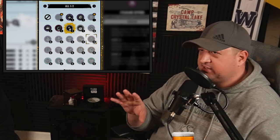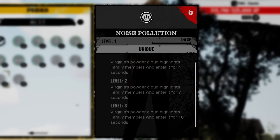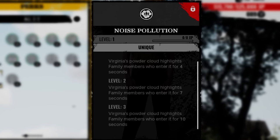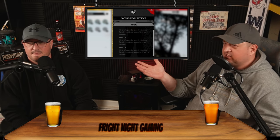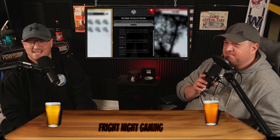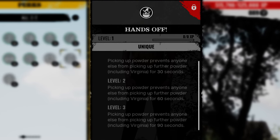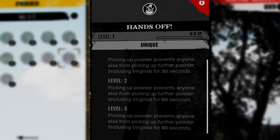Now let's get into the special perks that you can add — all unlocked through the skill tree, though at this point some can't be unlocked yet. The first is Noise Pollution: Virginia's Powder Cloud highlights family members who enter it for up to 10 seconds, giving your teammates an idea of where they are. There's also the Hands-Off perk: picking up powder prevents anyone else from picking up further powders, including Virginia, for 90 seconds. That doesn't sound that great.